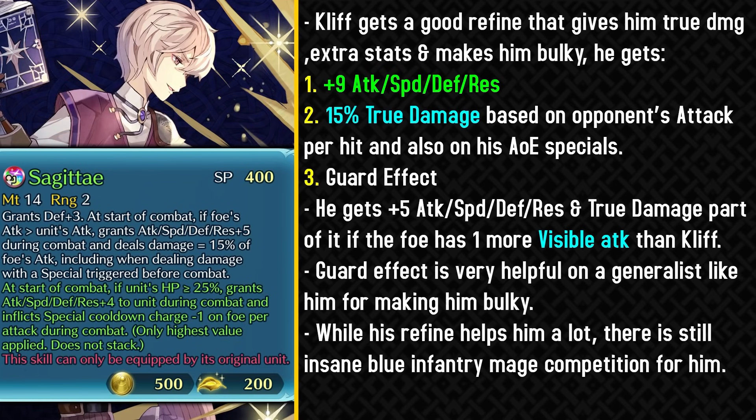If he's facing a unit with like 70 attack, he pretty much gets 10 true damage per hit — it's essentially like Ruptured Sky on every single hit, except it's true damage. He also gets the guard effect with this weapon refine, which is really nice because many opponents either run a 1-turn cooldown special they can retaliate with, or they have Special Fighter/Steady Breath and a 2-turn special. So the guard effect can be really helpful for a generalist like him. His weapon is a lot more flexible now — he just needs to have one more visible attack than the opponent to get plus 5 to all stats and the true damage. Keep in mind that this says 'at start of combat', which means it compares the visible attack stat. So ideally you do not want to run skills that can increase Cliff's visible attack stat or reduce the opponent's visible attack stat — Attack Speed Menace is pretty much an example of that.